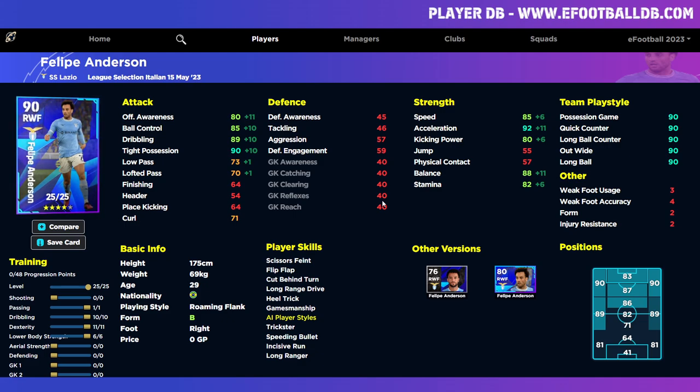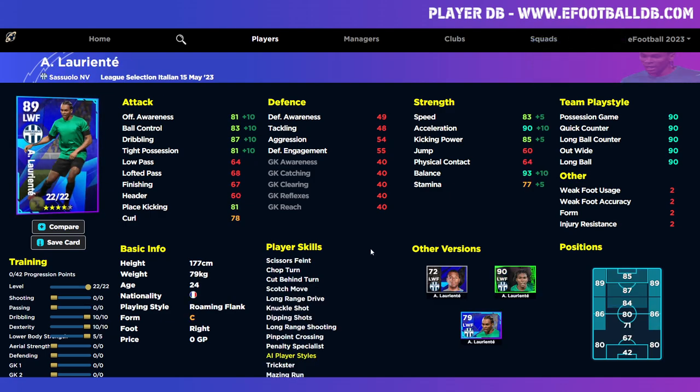We also have Felipe Anderson — a very good winger. He's not going to compete with Dembélé or Neymar, but 92 acceleration, 88 balance, and 90 ball possession is very decent. There are a lot of wingers with these stats available for standard GP — around 100,000 GP — that you can train exactly how you want and give the player skills you want. I like that he has roaming flank and can play in multiple positions, but he's not someone I'd prioritize. Similarly, Llorente has high acceleration, balance, good dribbling, and roaming flank, but it's the same thing — a dime-a-dozen 90-stat winger you can find in the GP market.